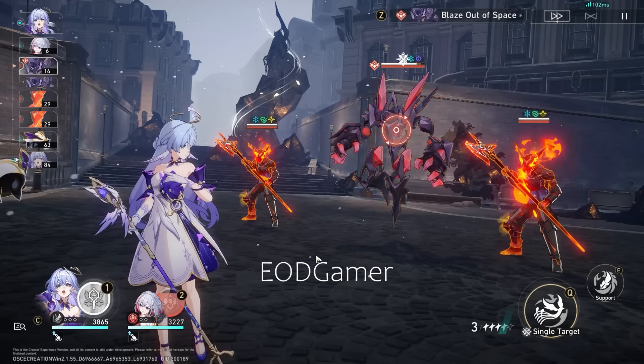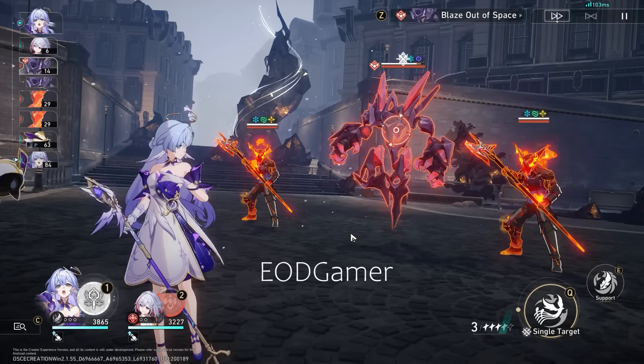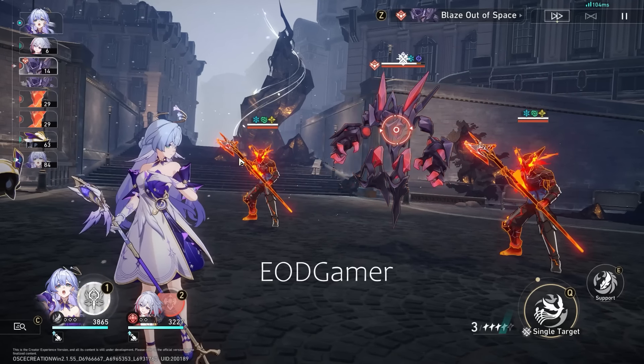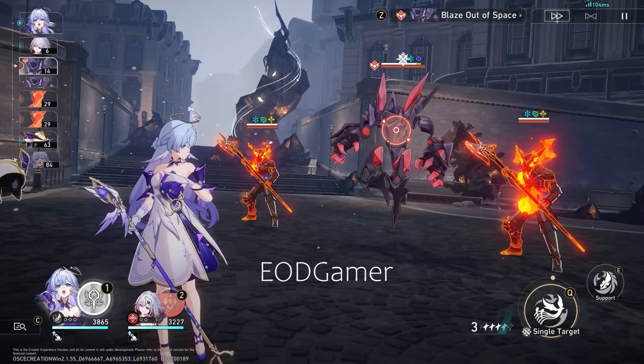So now let's jump straight into the point. What does she do? Let's talk about a very quick thing first. Basically, her entire kit revolves around her ultimate ability. It does a few things.